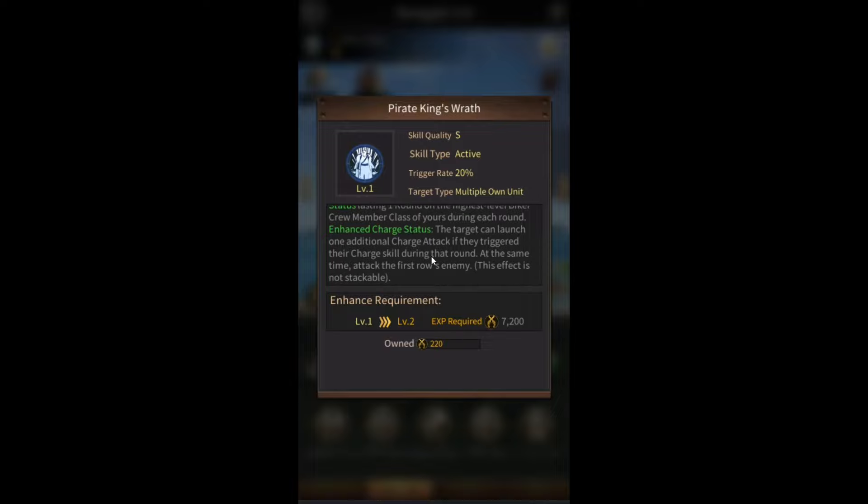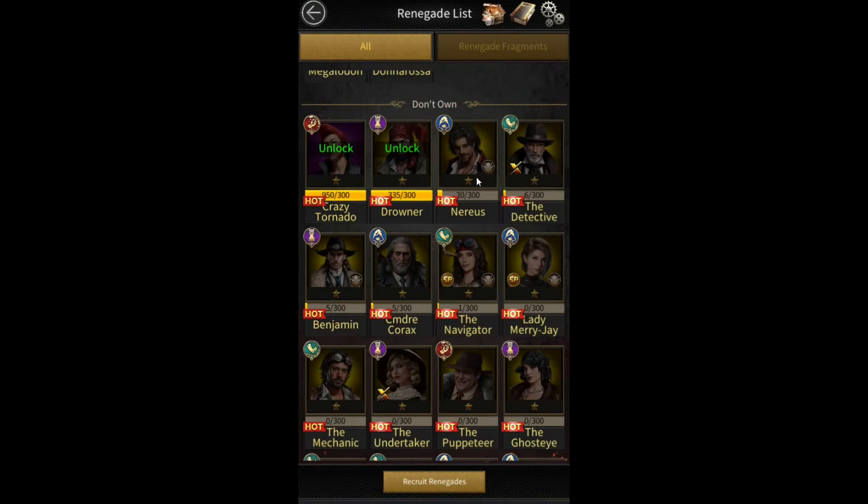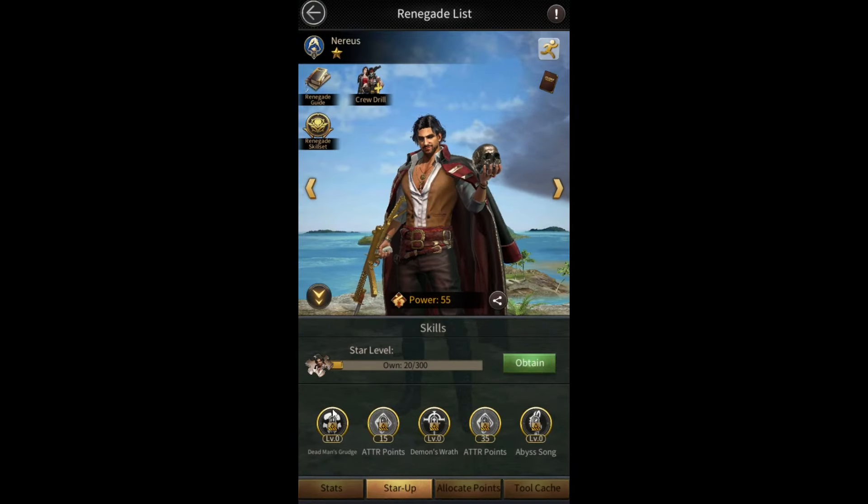Recall how Mary J's skill was causing your bikers to do more charge attacks — Corax's skill says that if they do charge attacks, they'll get one additional charge attack on top of that. So these two skills work together and are going to cause your bikers to do a ton of damage.